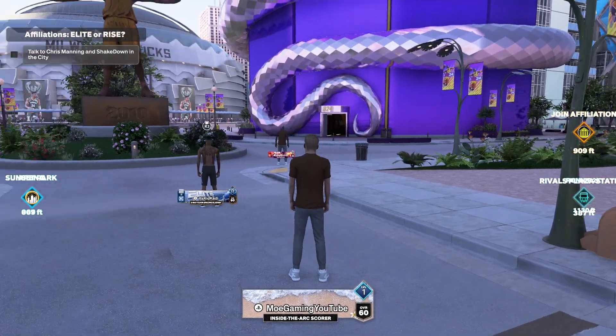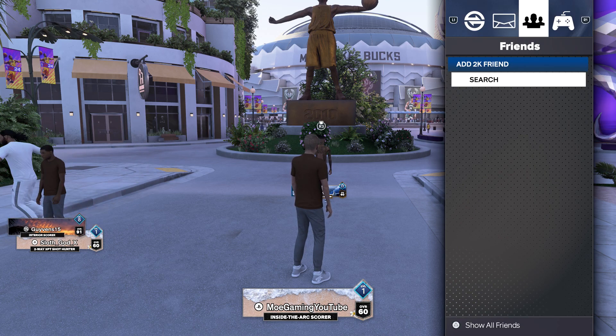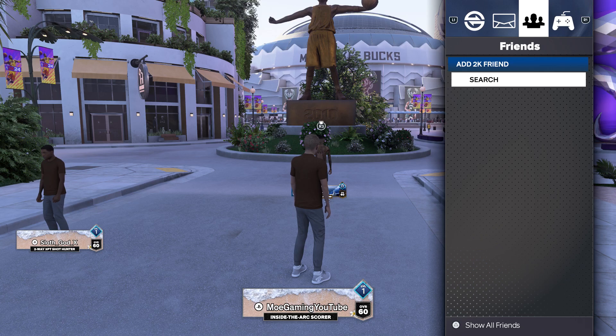Once you have crossplay enabled, you want to press L1 and R1, and then you'll see over here who's online, so you can easily find them from there or add a friend.